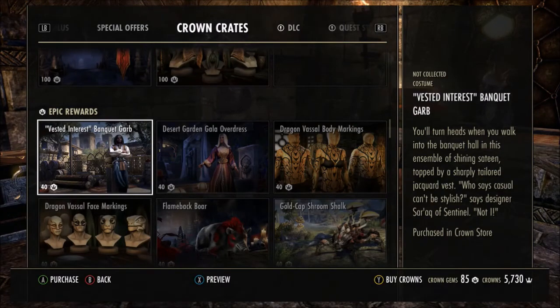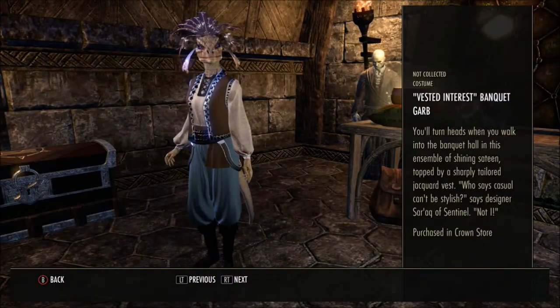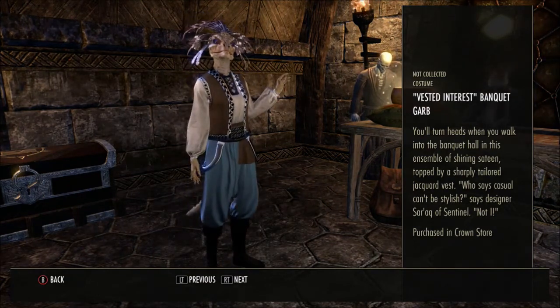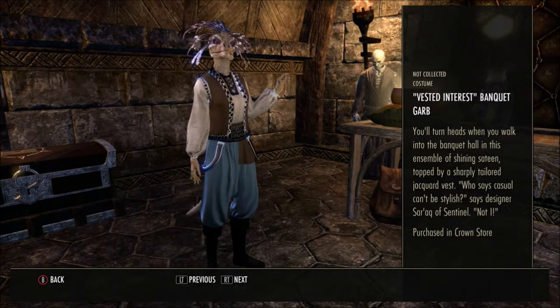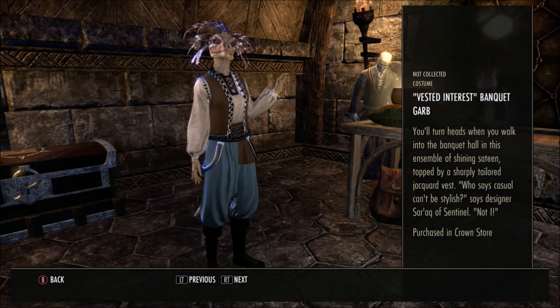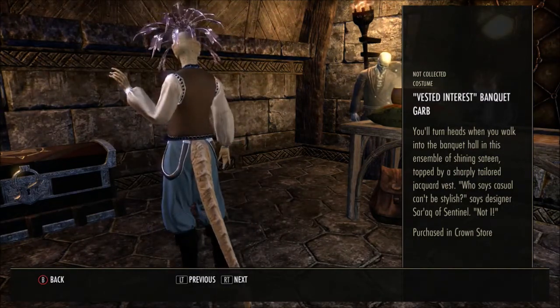Now we're moving onto the epic items. First we have the Vested Interest Banquet Garb — you'll turn heads when you walk into the banquet hall in this ensemble of shining sateen, topped by a sharply tailored jacquard vest. 'Who says casual can't be stylish?' says designer Serac of Sentinel.